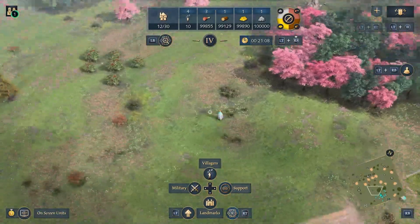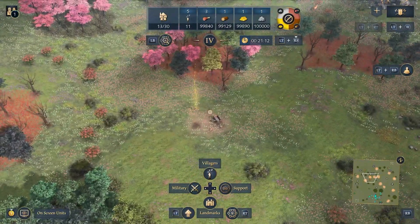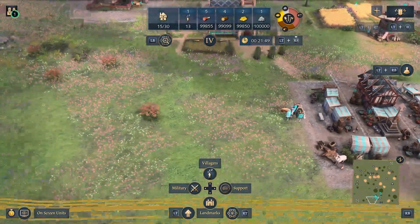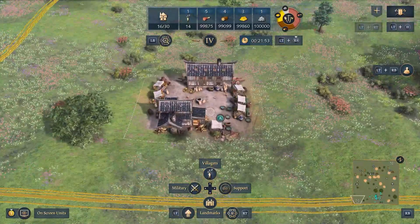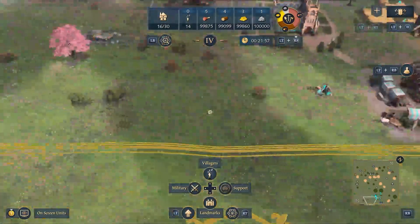If we check on our monk, we can see that he is on his way to collect this relic. Be careful though, because once he collects it he will stand still with it — you do need to order him back to the monastery. This also works for traders and their trading posts. Right trigger the trading post, select the top one, send trade cart and your nearest trade cart will go.